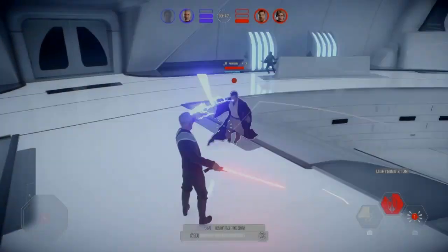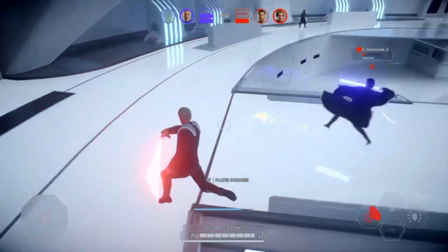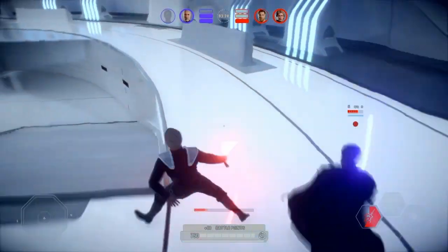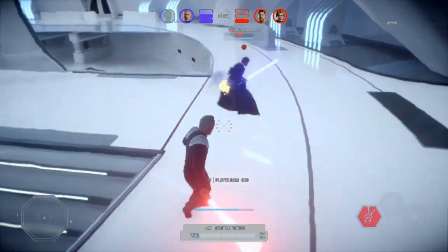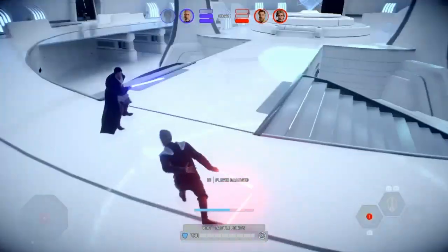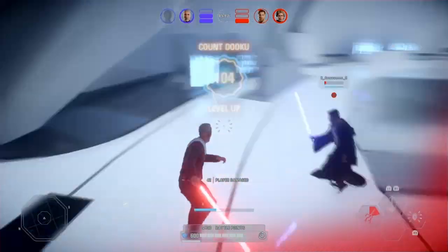The fifth and final thing to do to make hookswings better is to make them unpredictable by using things other than running to get momentum. This could include Dooku's left dodge attack or second swing animation, Luke, Rey, Yoda, and Maul's rush. All these things will give you enough momentum to do a hookswing and can make them more unpredictable.